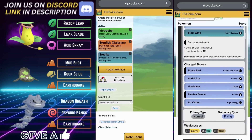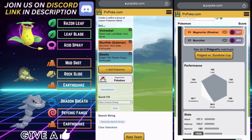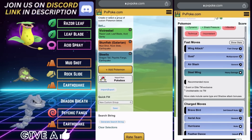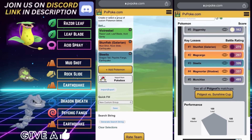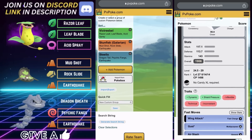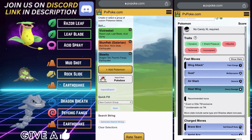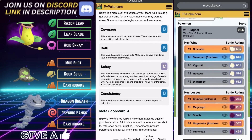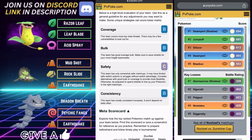Team Number Five leads with Shadow Victreebel, Galarian Stunfisk on the safe swap, and Steelix in the back. If you don't have a Steelix, Diggersby will suffice. You basically want to protect Victreebel from a potential Abomasnow and maybe the occasional Poison Jab user. Otherwise, just let Victreebel do what it does — absolutely obliterate everything with those Shadow Razor Leaves. Two tanky Steel types back it up: a time-tested Grass double-Steel concept, now as the Sunshine Cup version. The scorecard shows B for coverage, B for bulk, C for safety, and B for consistency.